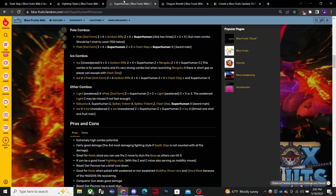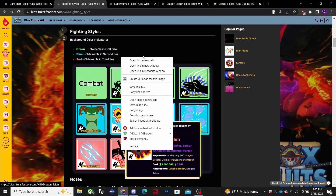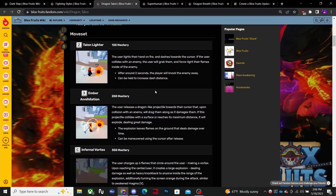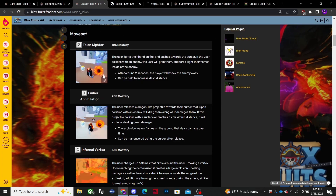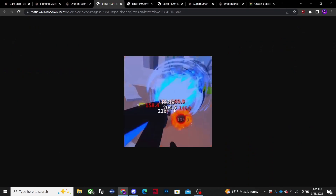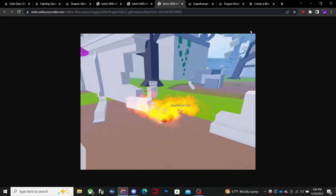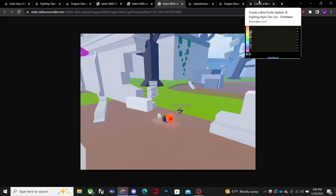Next we have Dragon Breath — the upgraded Dragon Talon form. Here are the moves: the first move looks crazy, then there's a barrage — that thing's getting destroyed, that's crazy damage. Then a fast projectile and then a big nuke. That's crazy. It's doing big damage, big AOEs — it's crazy.